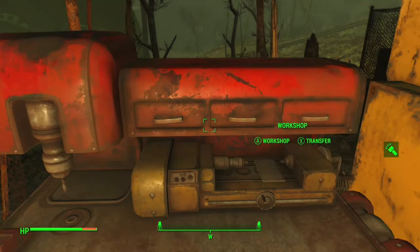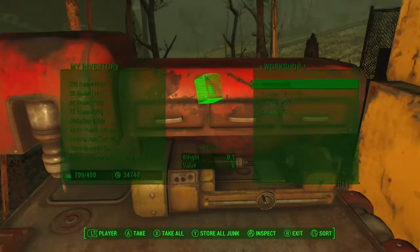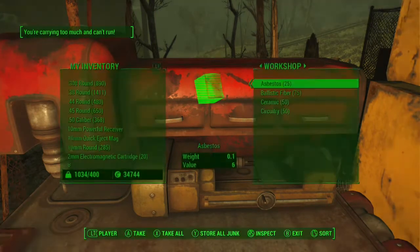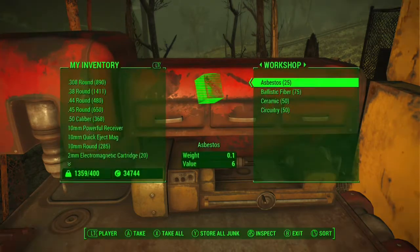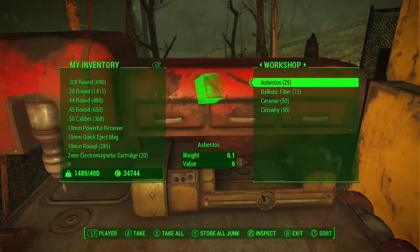Get the caps, get the shipments, multiply your shipments, and then your settlement's size meter is going to run out fast so you'll need to deconstruct things to lower it and continue building. I'll probably do a short video later showing water purification systems, because with this method you can build water purification systems like crazy on Spectacle Island or the Castle.